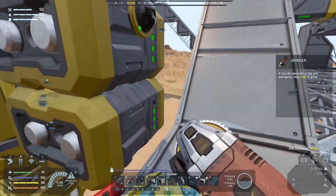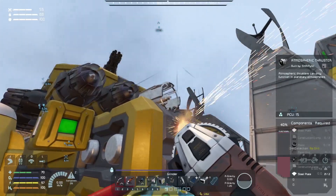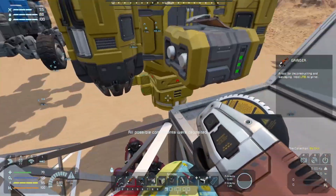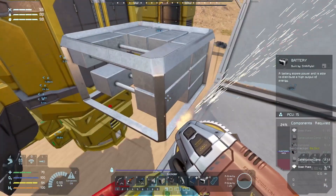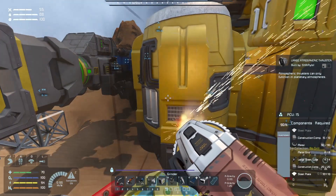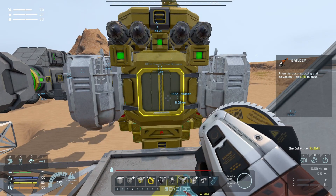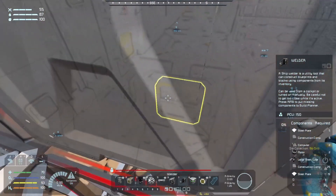I'll probably have to turn a thruster off or two, as I don't think I'll have enough power to run these big thrusters on the side. What I might do is grind that down to non-functional, and the same as that, to try and save as much power as possible. Where's my welder? There it is. Don't have the stuff.